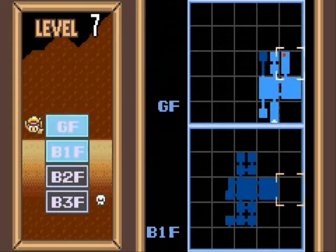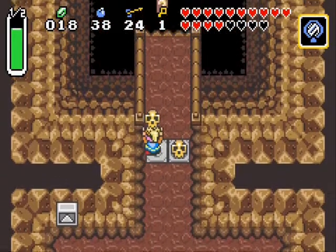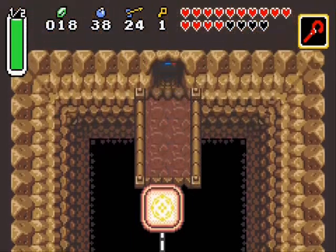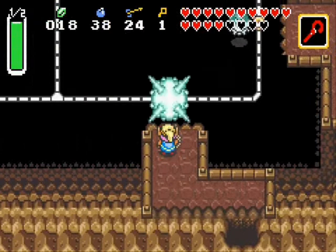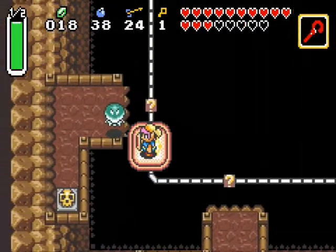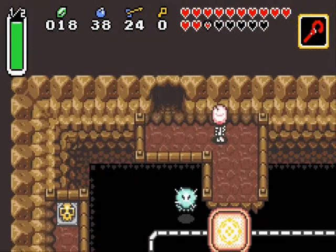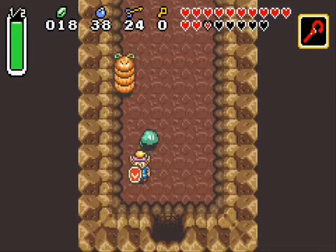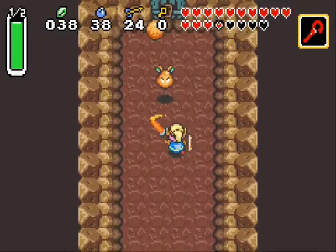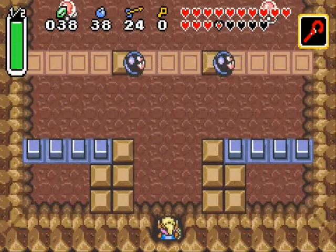The dungeon seems fairly straightforward right now. Hopefully it doesn't get too confusing later on — I don't want another attempt like the Ice Palace. Let's go back to the fence door. Nothing over there, nothing over there. Oh my god, it's like a Pokey! 20 rupees, not bad — I'll destroy all of you. Maybe I got like a hundred rupees from this. A key! I didn't even realise the door was there; I was just killing them for the hell of it.